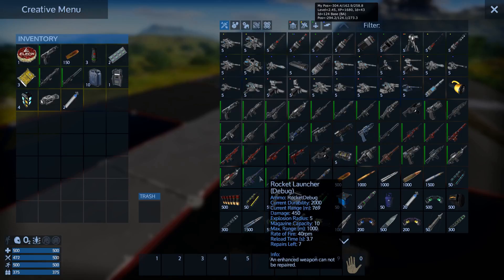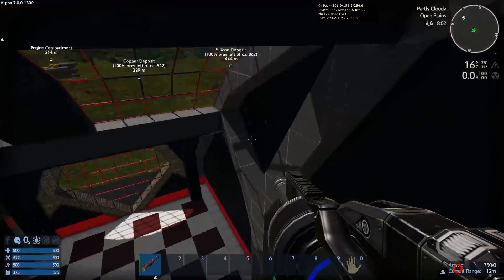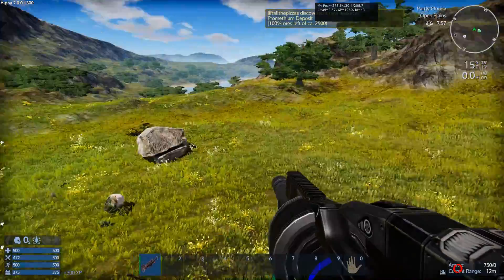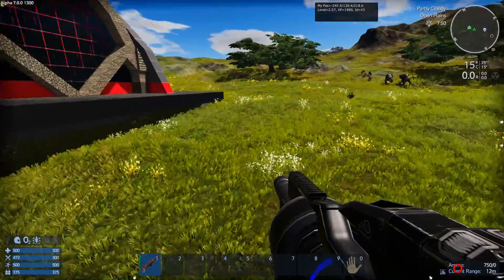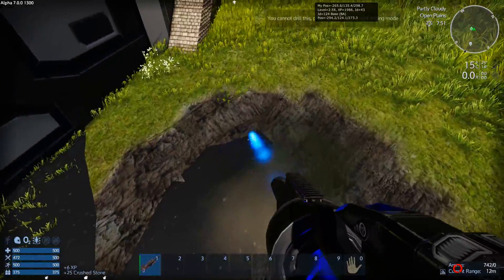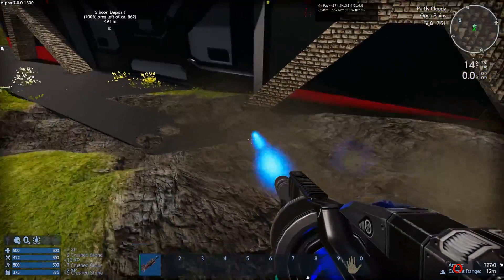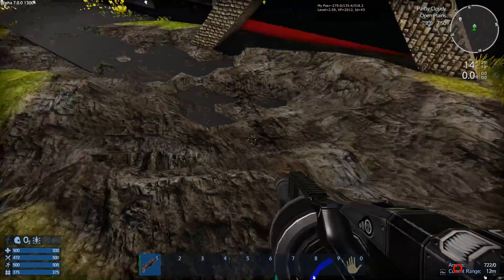In the item menu you can also pull out what's called the debug drill. If your base happens to be underneath terrain — which obviously won't be exactly the same as where you left it — you can use this debug drill to dig out terrain, and it's a lot faster than the regular drill.